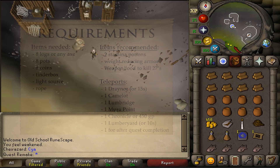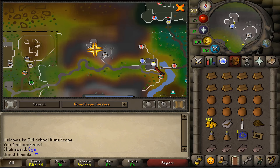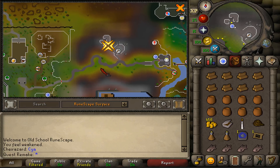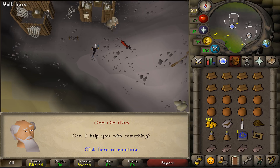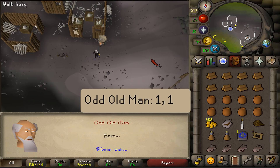Where to start this quest is right here next to the limestone between Paterdomus and the Lumberyard. At this quest sign, talk to Odd Old Man and select option 1 twice.